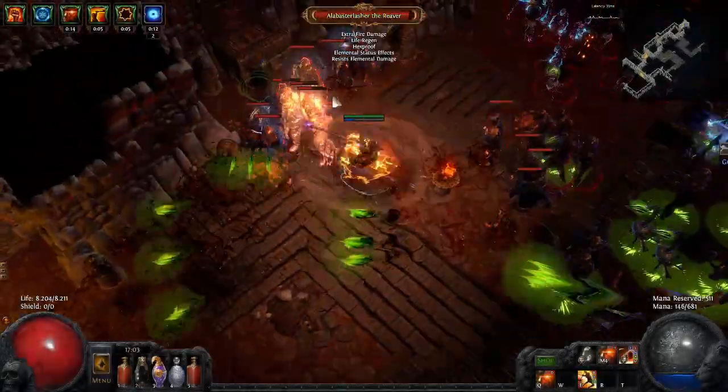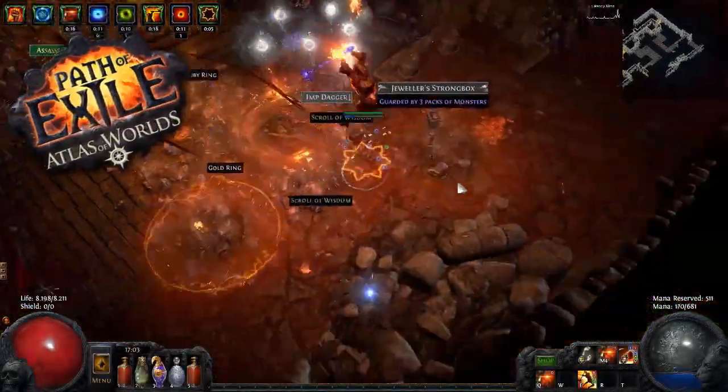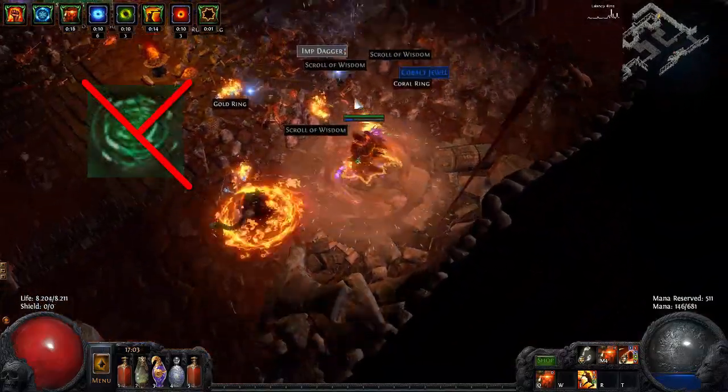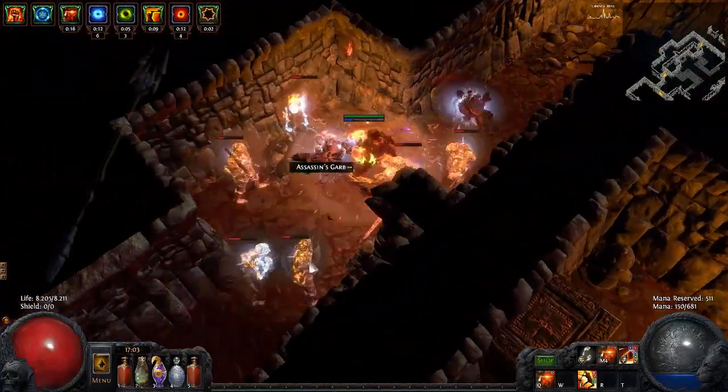Hey guys, Niffler here and welcome to my weekly build guide featuring today my Crit Staff Slayer for 2.4 Atlas of Worlds. You wanna beat the endgame and not play lame Vortex? Well, here's a guide on my favorite melee weapon type, the Staff.